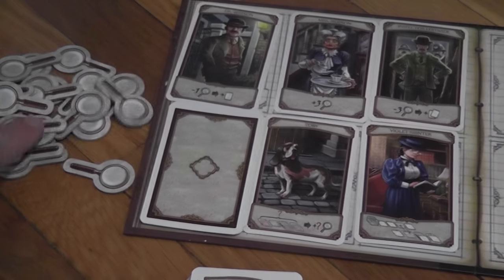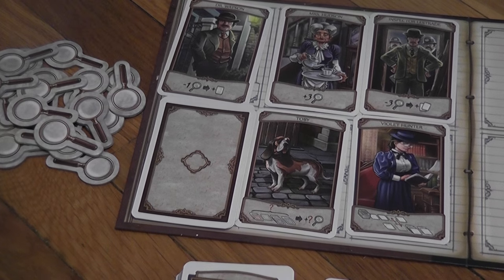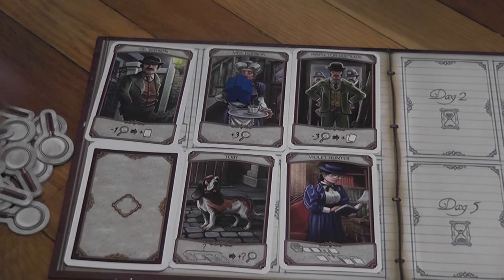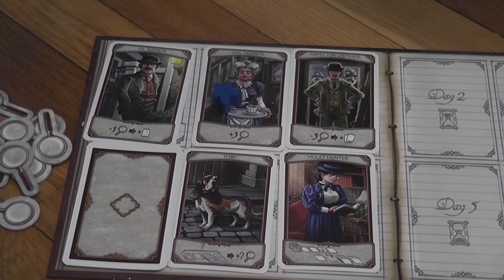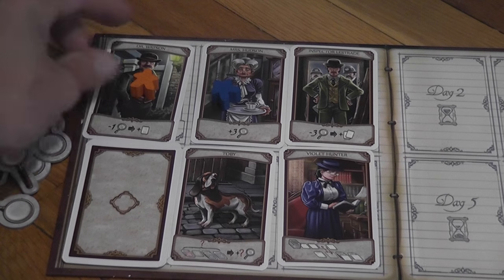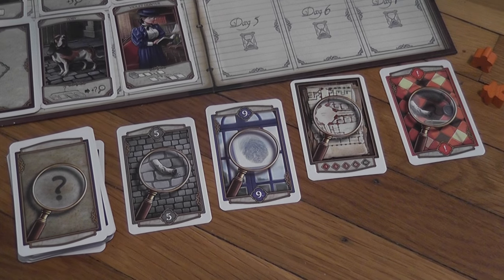The magnifying glasses are the currency in the game that you spend to purchase clues. There are other ways of getting them, but this is the basic one. For example, if I go to Mrs. Hudson, I get three magnifying glasses and add them to my pool to spend later. When you use a character, you put it face down to represent that the character is tired. Then my opponent does the same — for example, going to Dr. Watson, paying a magnifying glass to the bank and, in return, getting a clue from the line of available ones.